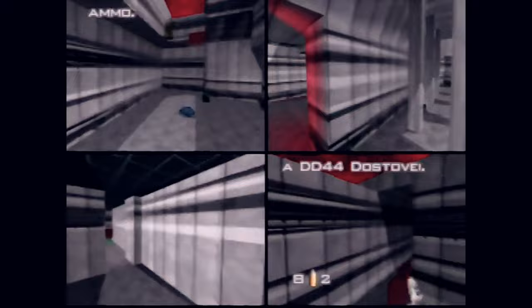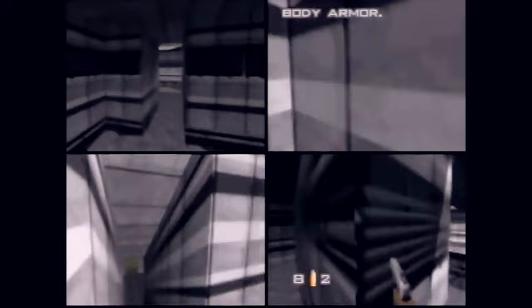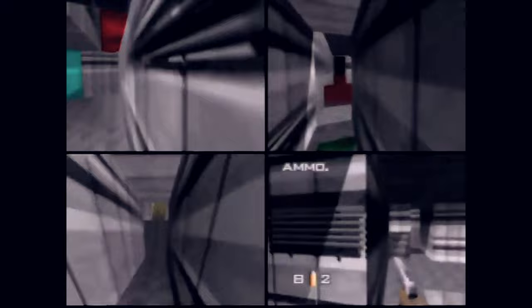An example that's always stuck in my mind is the level called Complex from Goldeneye on the N64. It's worth noting that every wall, floor and ceiling in this map uses the same texture, and yet through very clever use of distinctive geometry and lighting, the level designer managed to make every single area of this level very distinctive and memorable.